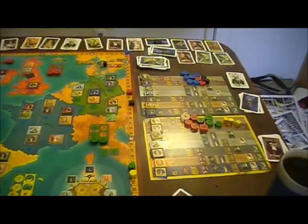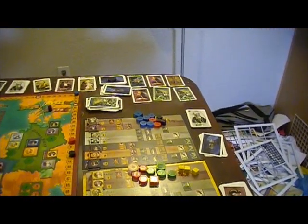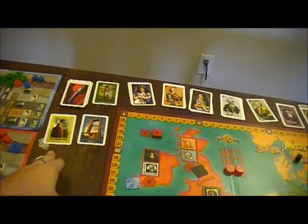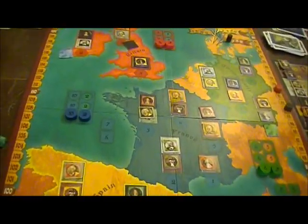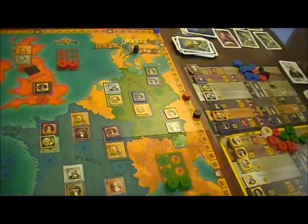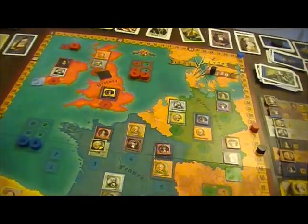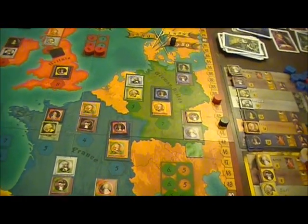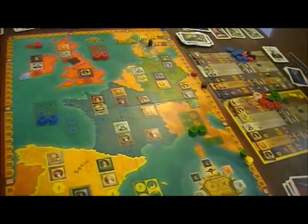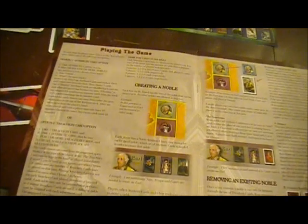Interesting little rules moment here. The yellow player had cards in hand to create a baron. They had the option on Spain using the Inquisition, but both their barons are there. And Blue — well, they could have hit a red baron — but that didn't seem too exciting to them. So they're here thinking, maybe there's a green baron somewhere. There isn't, but you know, you can hope. So they drew a card and got a Spain Inquisition one. And the question comes up: can you murder your own people?